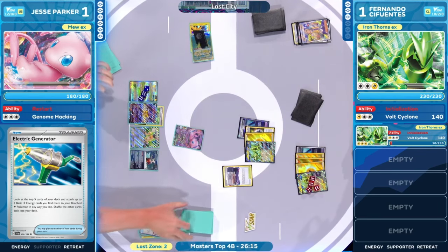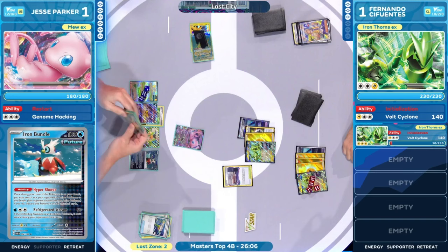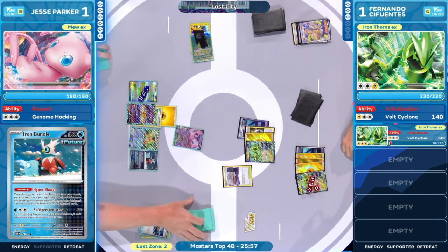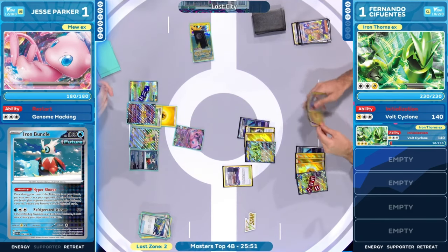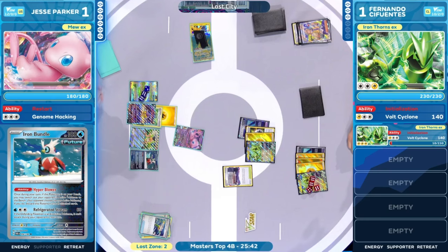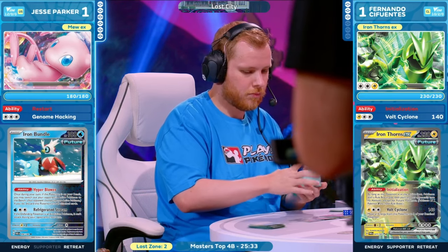Jesse Parker choosing the Arvin for the supporter there is kind of brutal. Clearly you want to find some energies — Motivate guarantees it. Yes, you give up those prize cards, but you need some help. With one energy, you have a second energy in hand, so attacking with Ryko is available. Looking to decide which energies to attach — all so crucial here. We're going to see Ryko get that energy from the Electric Generator. That is our only Electric Generator until Jesse can get some prize cards. Jesse Parker is just shuffling up and trying to figure out where this matchup is going to go from here.